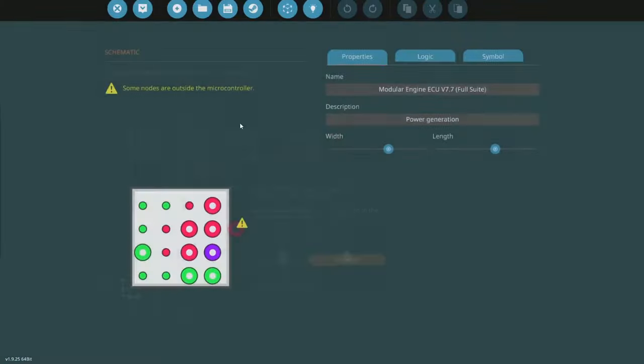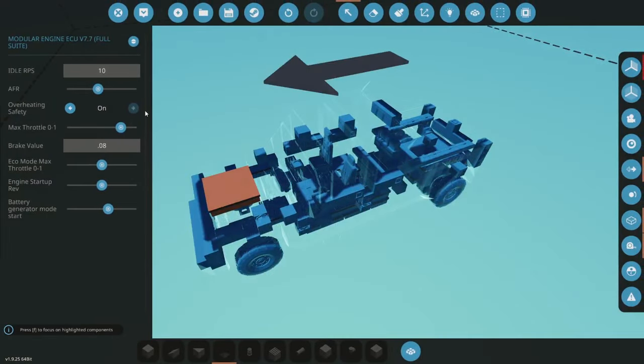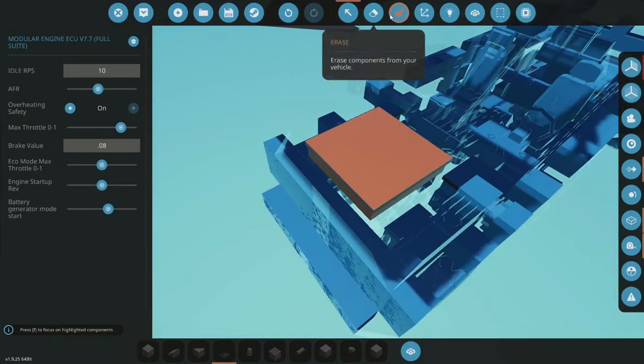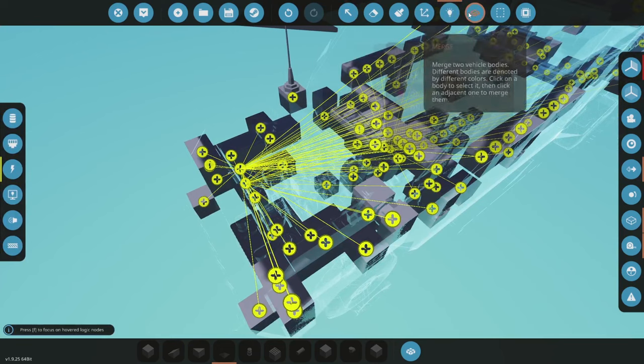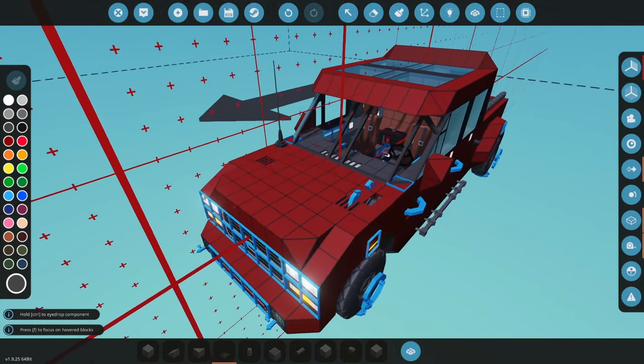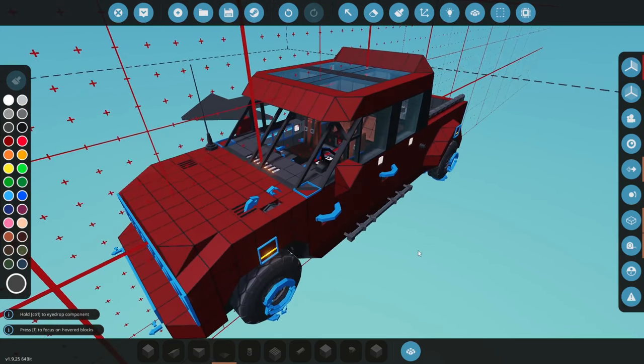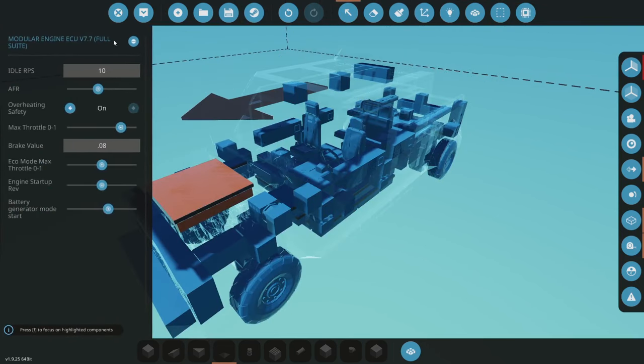This ECU — the 7.7 is the latest one — has a mode where if the battery is determined to be low-charged, the car will actually rev up just slightly. If you've ever paid attention to your car when you're running a lot of electronics, you may hear your alternator kick on. Likewise, if there's ever a truck in your neighborhood cleaning furnaces and ducting, you can hear the engine revving up — almost like a generator mode on the engine itself. I went ahead and added that feature, and I'm pretty happy with how stable it works.